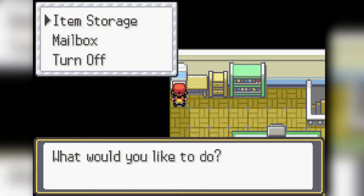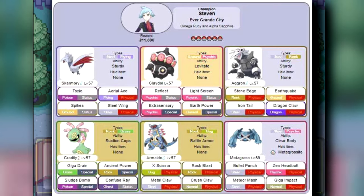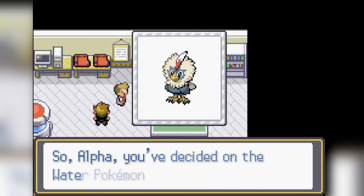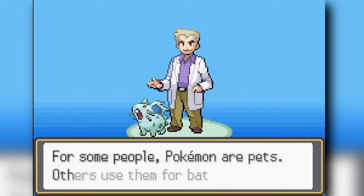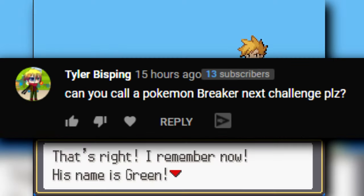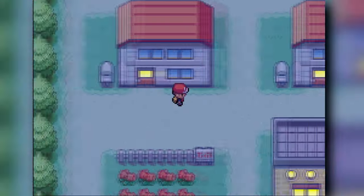To preface the video, I'm using only Steven Stone's champion team — some from Ruby, Sapphire, and Emerald. His team consists of a Metagross, a Skarmory, a Cradily, an Armaldo, an Aggron, and a Claydol. So these are the six Pokemon we can only use on our team, and we're going to try to have some fun with that. Since I'm using a full team, each Pokemon will be nicknamed after you guys in the comments — thank you so much for leaving a comment in the previous challenge video.